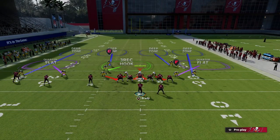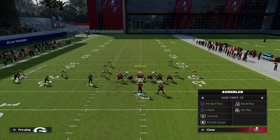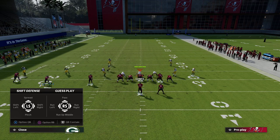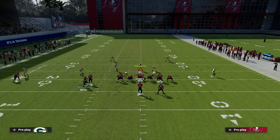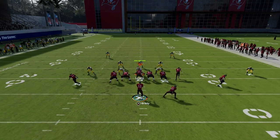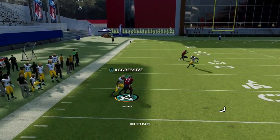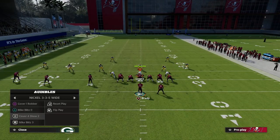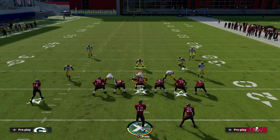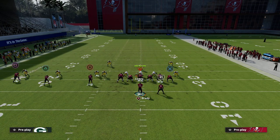I'm going to show a cover four show two with quarter flat zones. With quarter flats, pretty much the same thing happens — I can cut this off before the defender gets there and easily make the catch. It basically doesn't matter: if they don't run a curl flat zone, it's going to be wide open over the top, and if they do run a curl flat zone, your tight end just comes underneath and is wide open.